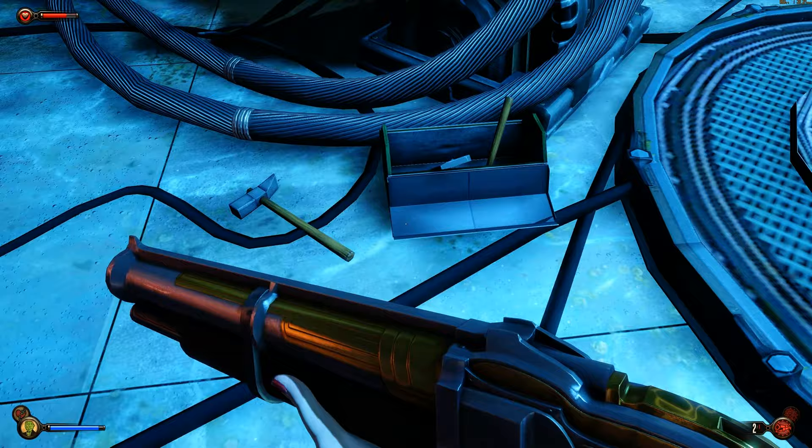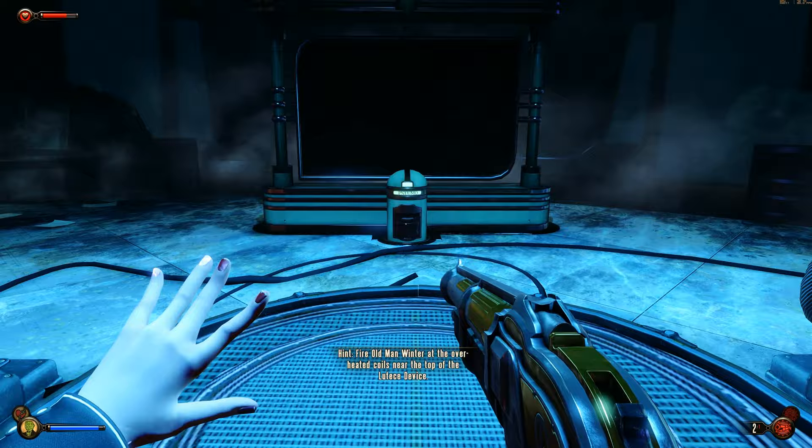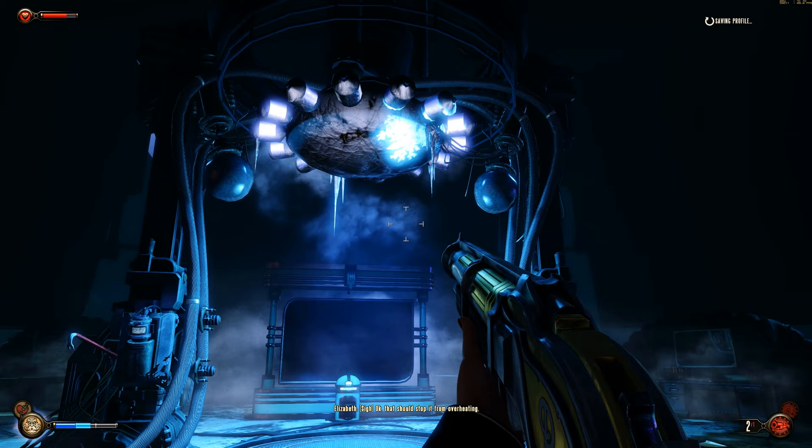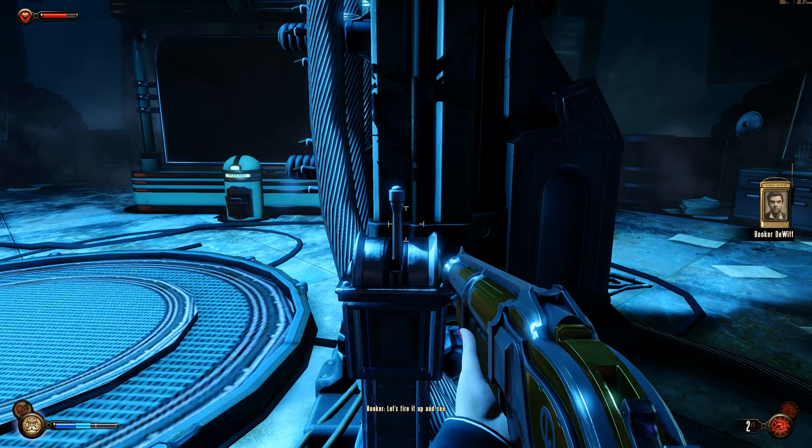The third thing: we've got the CO2 scrubber, we've got the cathode tube, and then Old Man Winter. Fire Old Man Winter at the overheated coils — that should stop it from overheating. Everything's fixed. We're ready, let's fire it up and see.